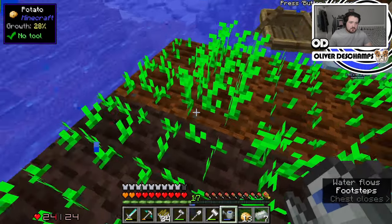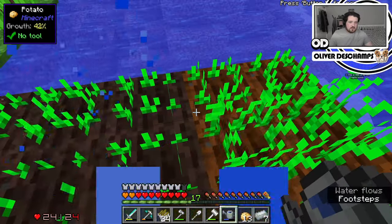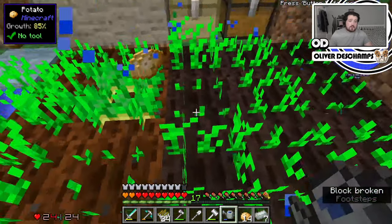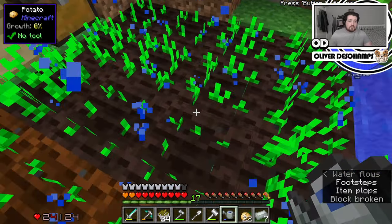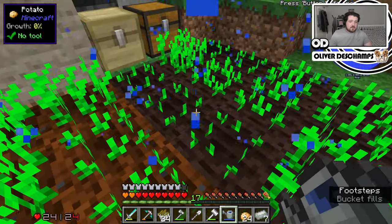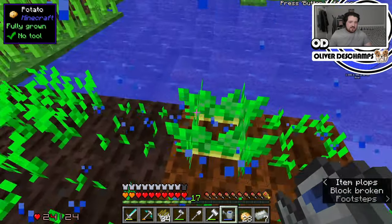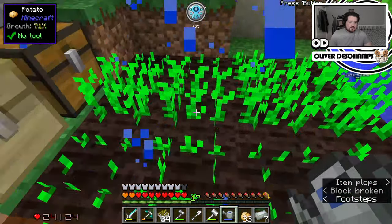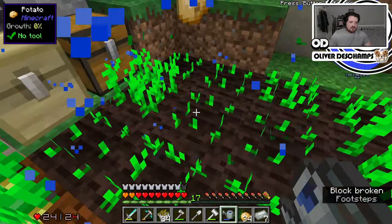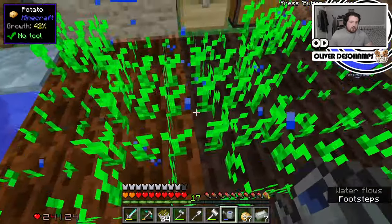Now we can just stand here and water like this. I'm not seeing the benefit, really — I think it's supposed to be a bigger range as well. Actually, we are seeing a benefit, because the quicker we can harvest potatoes, the more health we can get, the more blood magic we can do. That's the main thing — we need health to stab ourselves with. And we're leveling up our farming ability, apparently.